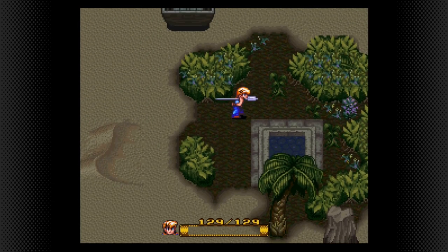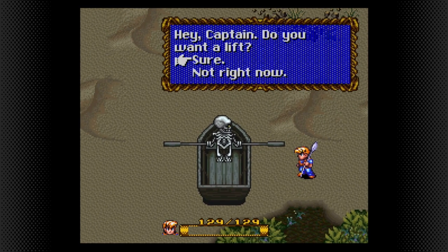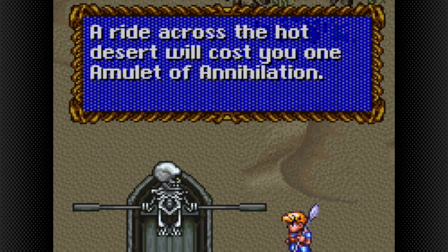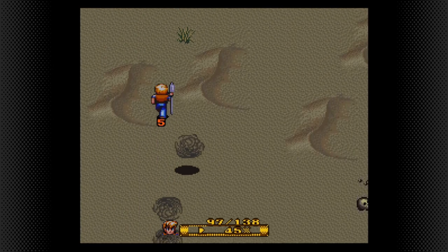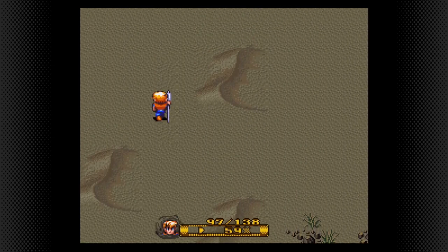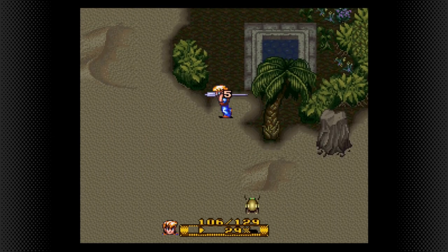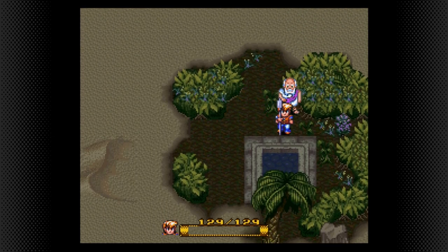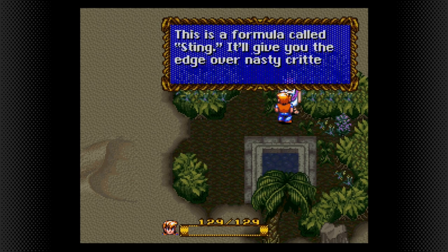Going through the desert works as follows: you either give the ferryman one amulet of annihilation, which you do not have, so he transports you to the other side, or you simply have to walk north for a while avoiding enemies and taking constant damage — so take a guess what you have to do. However, there is a secret alchemist who gives you the stink formula, but it is not necessary to visit him now. He is also one of those guys who gives you a free collar if you talk to him as a dog, so later we have to visit him again anyway.